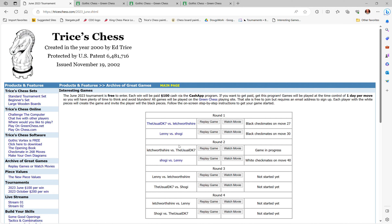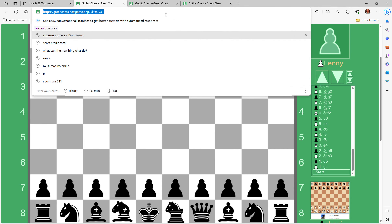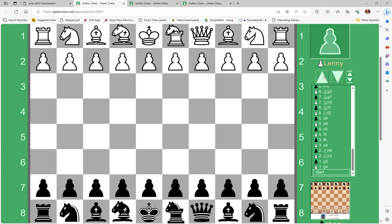Both June games were against Lenny — someone I've played about a hundred games against, so we know each other well. It makes you wonder how you'll do in a tournament setting. Let's go look at the first round. We're here at greenchess.net; you can play through a million of these games and probably find 50 that Lenny and I have played. I'm playing black here.